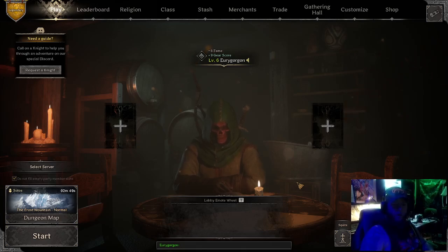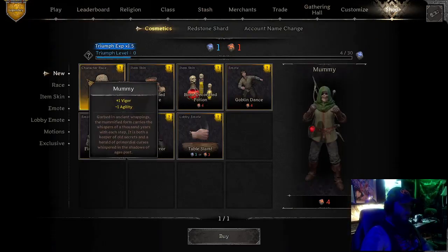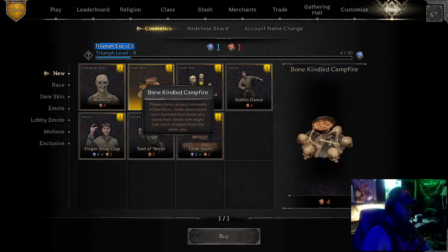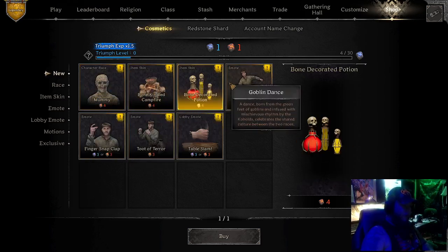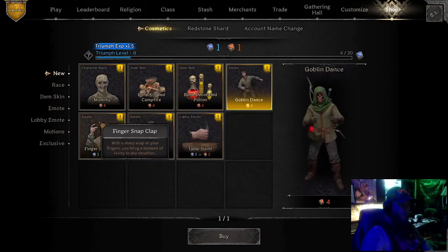There are improved 3D models for several weapons, and there's the addition of new skins. If we go to the shop, you can buy a mummy character now, there's a new campfire, a bone decorated potion, and they let you buy the goblin dance emote.